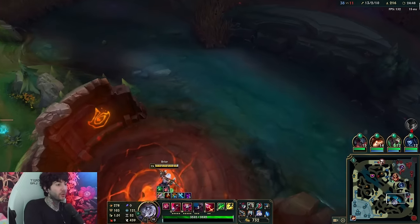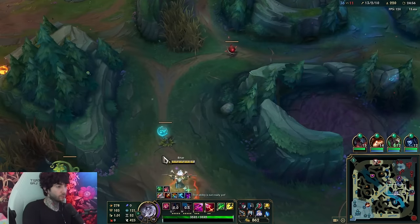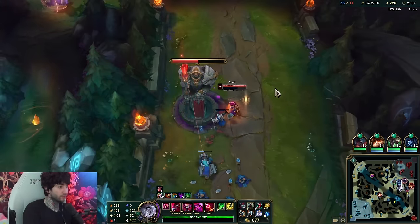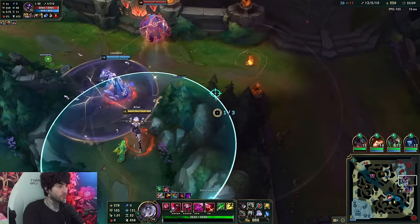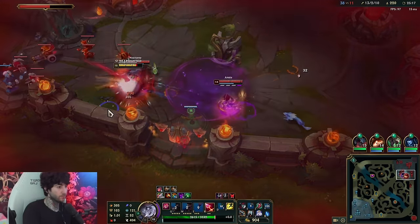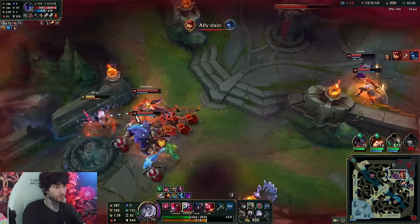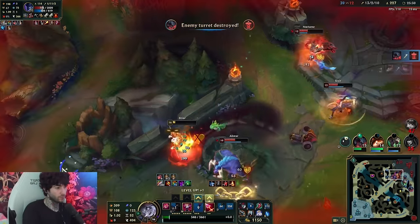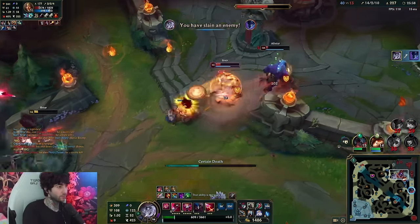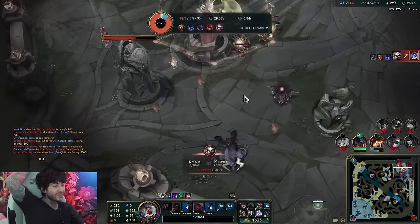You could go Sterak's and last item Jak'Sho so you have 50 armor and 50 MR. This game I probably wouldn't have gone MR - I probably would have just done Sterak's and last item Jak'Sho so I have armor and MR, or just Sterak's into a possible Death's Dance angle too. The new crab - if you kill it when it's in that form it just spawns little babies that give you more vision.